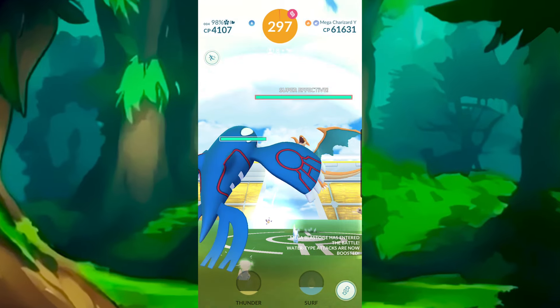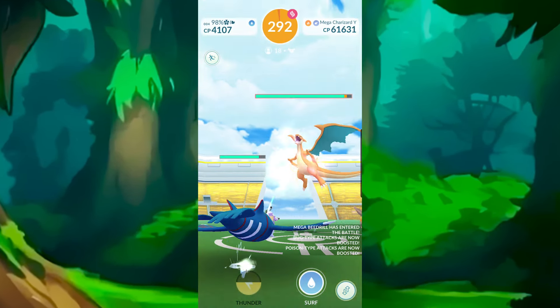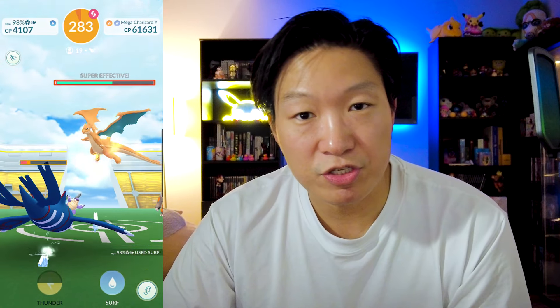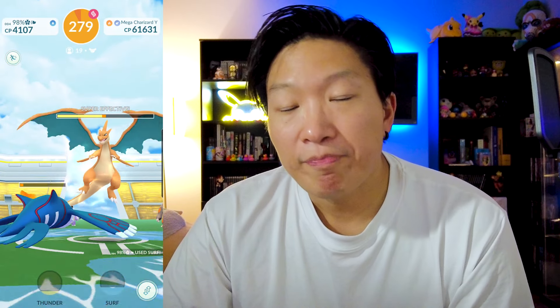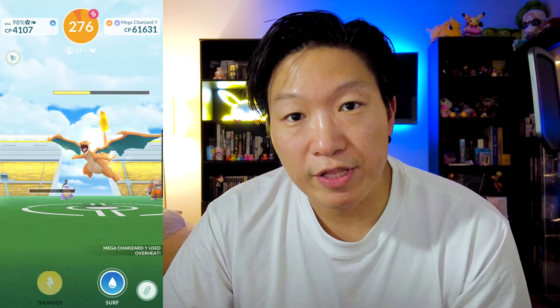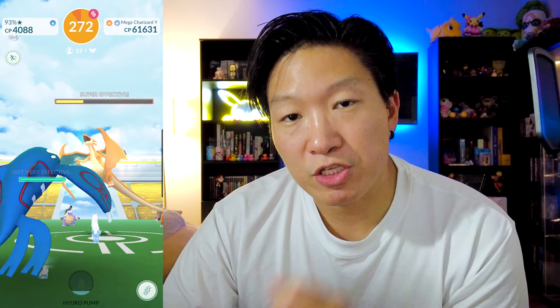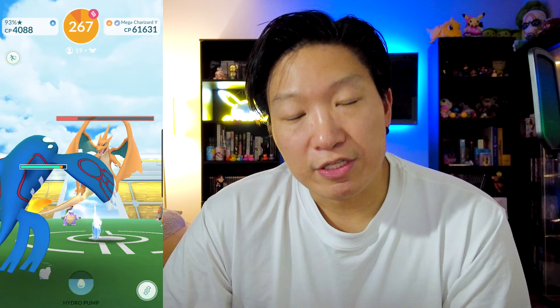The next mega evolution that you should always raid is going to be Mega Charizard Y. Between the two mega evolutions for Charizard, I would say that Y is going to be a lot more useful considering that it could be a top tier fire type but also a top tier flying type. When it comes to dragon types, there's plenty of mega evolutions that you could use, so Mega Charizard X does suffer quite a bit. But when it comes to Mega Charizard Y, there are very few that rival this Pokemon. So I would highly suggest going with Mega Charizard Y if you have to choose between either X and Y.